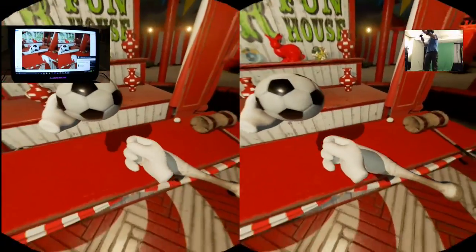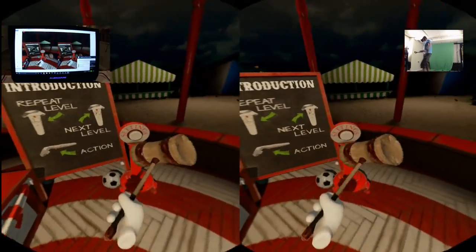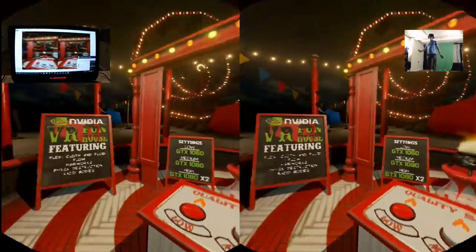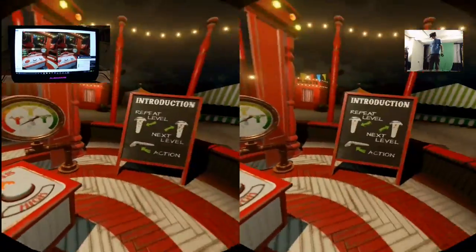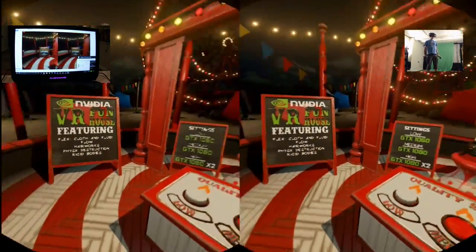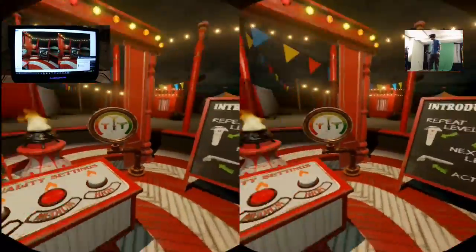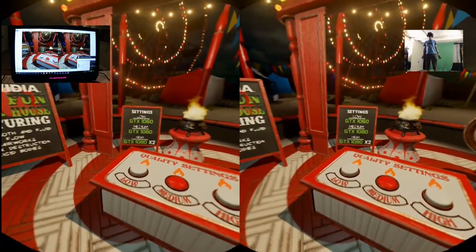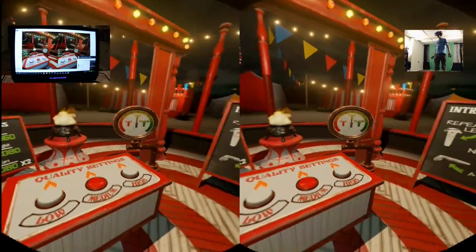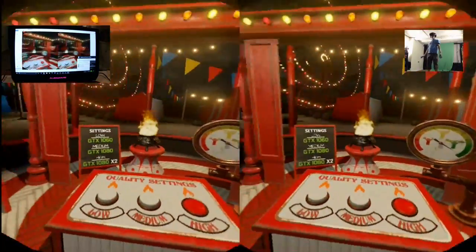On the 980M it's not unplayable. Let's try the low settings — Nvidia recommends a GTX 1060 for low — and moving my head side to side I honestly do not see any jitter at all. Smooth as can be. At medium settings, which Nvidia recommends a GTX 1080 for, there is a bit of jitter moving side to side and it's a little blurry. Image quality isn't much better, but the jitter is noticeable, though not too bad.